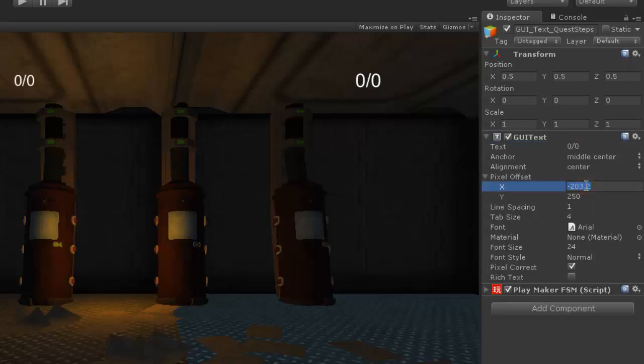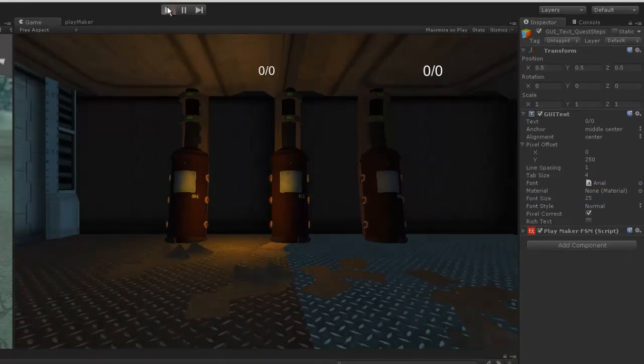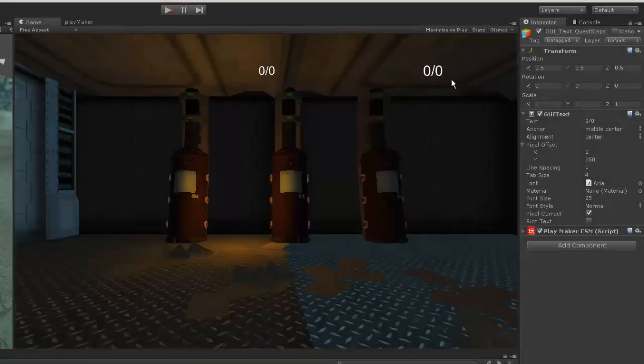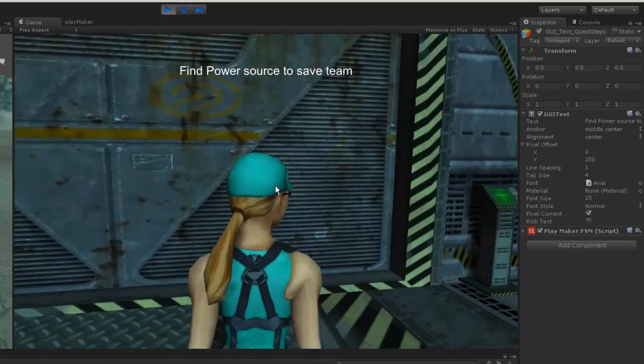Now when I hit play, it will be good. 'Find power source to save the team.' You can give that whatever text you want. The reason that it's not showing first is because the GUI text quest counter tells it to be none in the beginning. Until I actually get somewhere it needs to be. Let's see if the trigger is working to change the GUI text, because the trigger is there. Trigger's not working yet, so we have to keep working.